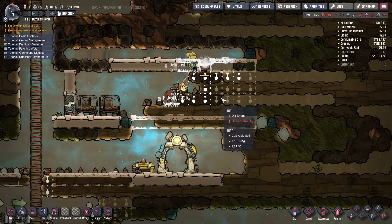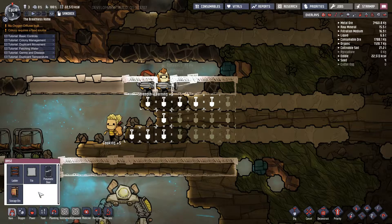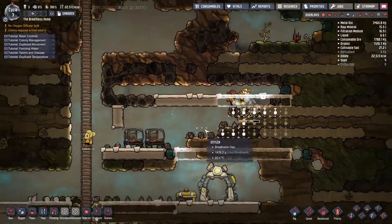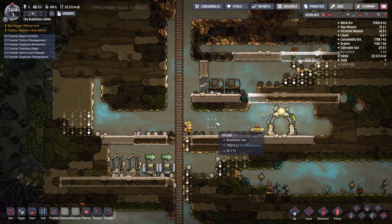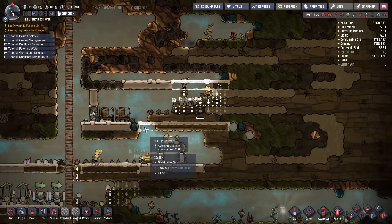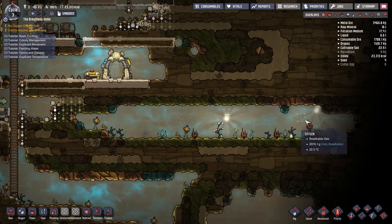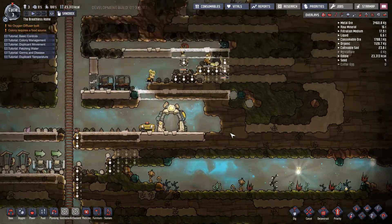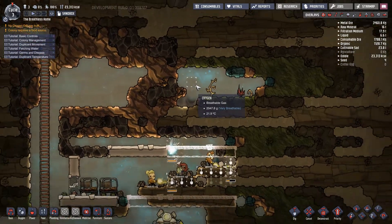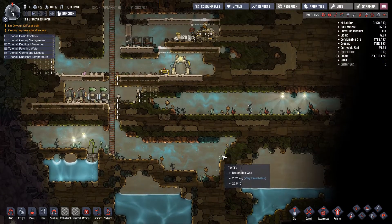This is the current job we want done. At the same time we've got to make sure that no duplicants get stuck — because duplicants are ultra smart. The other thing we're going to have to look at very soon is a new source of oxygen, because our oxalite here is almost gone. We do have some in areas we haven't cracked into yet, so we need to look at a new oxygen source fairly soon.